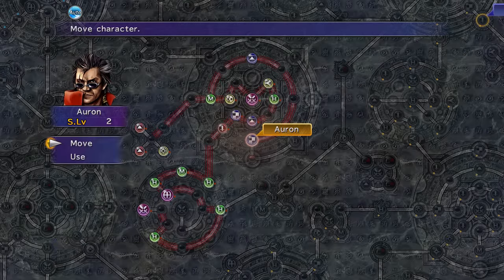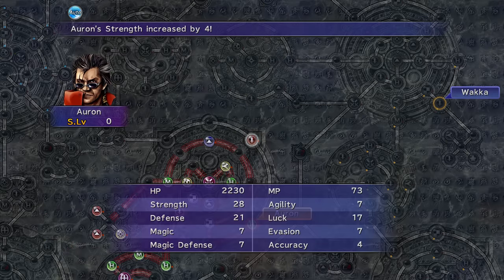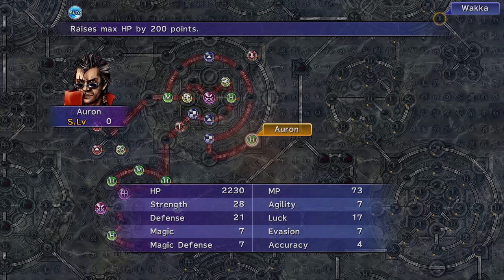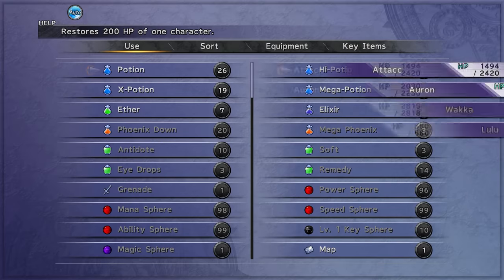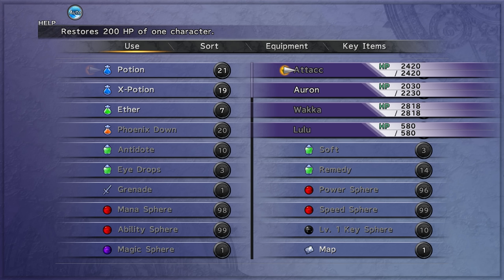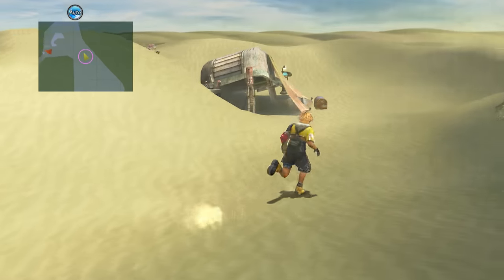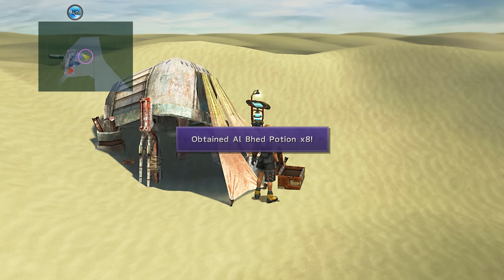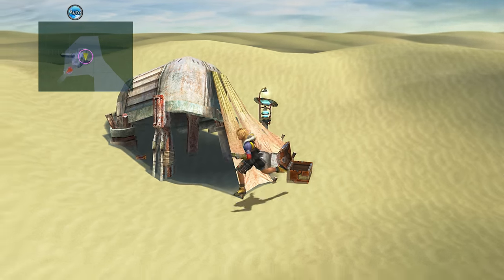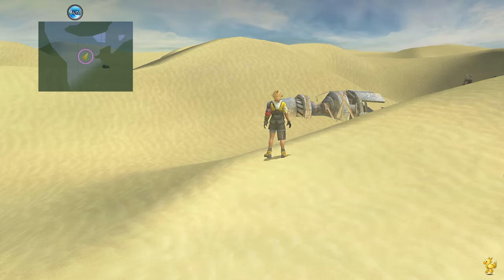Tidus is dealing massive damage so his statuses aren't as important - he's just taking things out, and he's got Slow Touch for things like Sandworm and the Zu. Wakka is starting to lag behind a bit as a result of not being on the same sphere grid path as Tidus and Kimari. Unfortunately in this challenge, Al Bhed Potions are something you cannot use - in battle they remove poison and heal the entire party for a thousand, two thousand with Alchemy. But that's the whole point of what makes these challenges interesting and difficult.